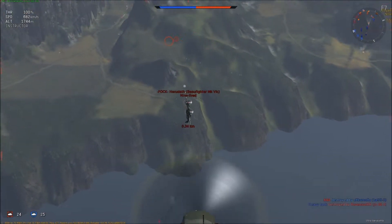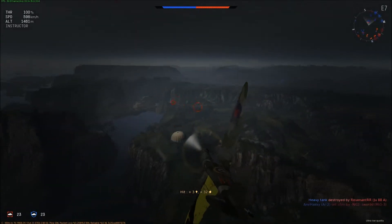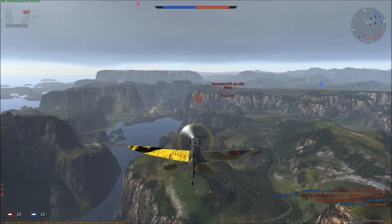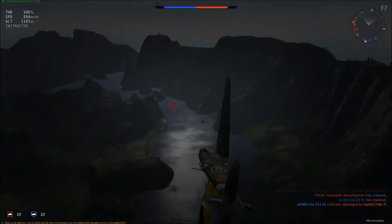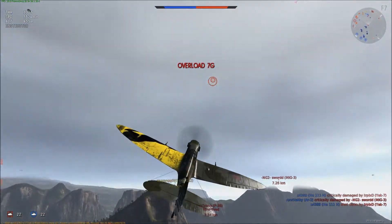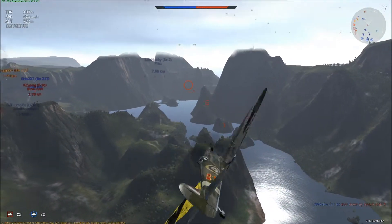I'm getting much better in my fighters — learning how to lead people and how to fly the different planes. I've also learned how to zoom. Get a nice hit there — you can see pieces flying off. There's a little blackout almost here; it's hard to see what's going on until you come out of that. You just got to rely on your map up at the top right. Hopefully you're going in the right direction. I've completely lost him.